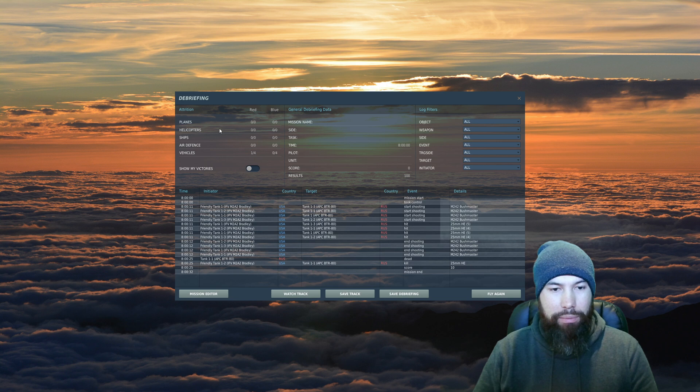Let's quit the mission. As you can see, this is the debriefing screen at the end of the mission where all the scoring and logging takes place. On the Attrition side, one of four red vehicles were destroyed and zero of four blue were destroyed. In the center column we have Score — oddly showing zero, though the Result is 100. Further down, at around 8 minutes 25 seconds, Tank 1 (Russian) died and 100 points were awarded to the blue team.